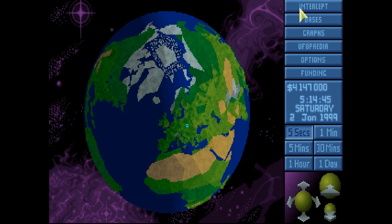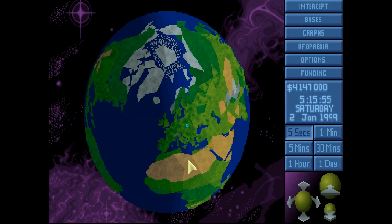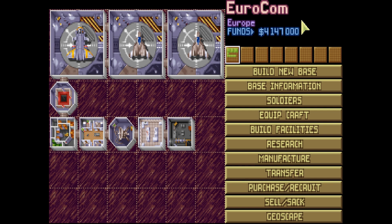If you go up here and click on the intercept button, this will bring up all the little airplanes that you have sitting in your base - we'll cover these later. But for now let's go to our base. You can click the bases button and it brings you right here. So here's our base. Yours will look slightly different because in part 3 I'll explain how to get it to look like this. Oh, it's a ton of buttons. What are we going to do? Well, we're going to learn.